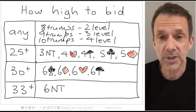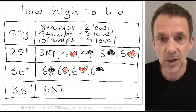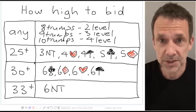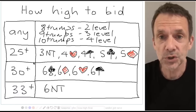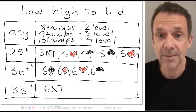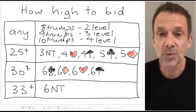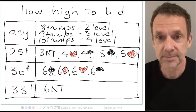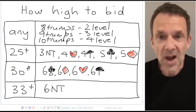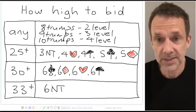On many hands the points are going to be fairly evenly split between your side and the opposition. You'll now have to decide whether to play the hand yourself or whether it's better to defend. In this case, points aren't really going to help you very much, because making your contract is not the only consideration. Sometimes it might be more profitable to defend even if you can make a contract your way, and sometimes you can be better off going down on your contract as a sacrifice rather than letting the opposition play on their contract. So when both sides are in the bidding, rather than use points as your guideline, you use your trump fit to decide how high to bid.